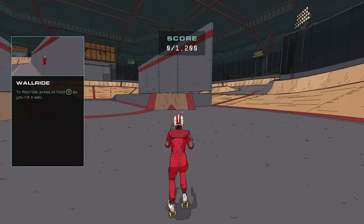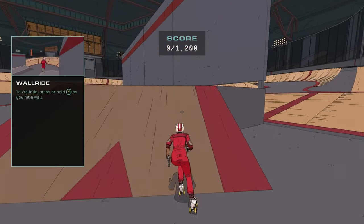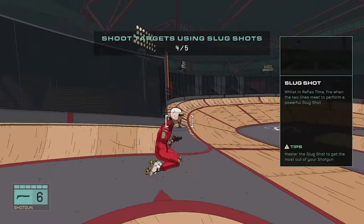After the second level you will have another training exercise to complete. This one focuses on how to wallride and how to use your new weapon, the shotgun.